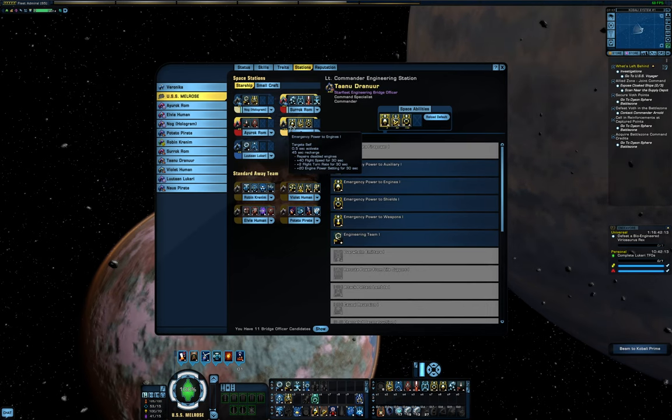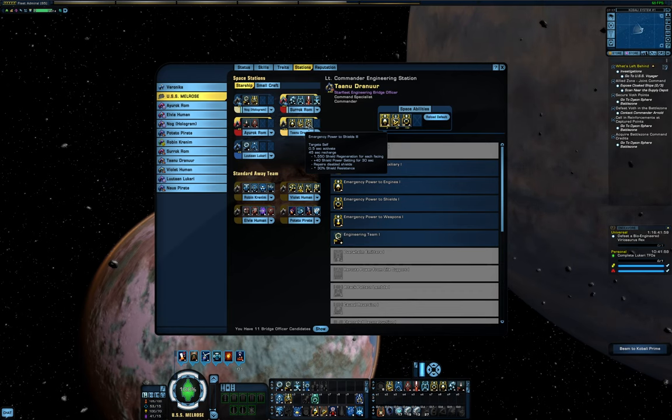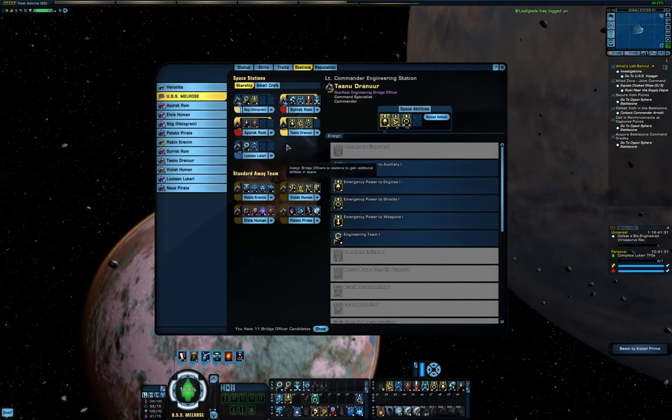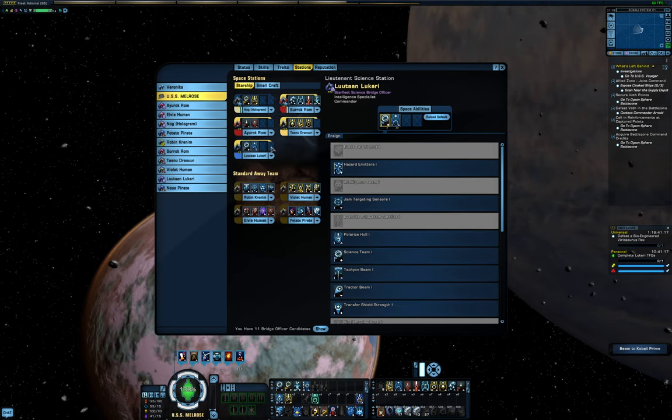In the Engineering seat, I have Emergency Power to Engines 1 cycling with Emergency Power to Shields 3. This helps keep my shields up with the added hardness, and I still have respectable speed — I'm never going to outrun a pilot Raptor, so there's no reason to run Engines 3 on this ship. Auxiliarated Dampers fills the middle spot, giving me immunity to disables like Evade Target Lock, and to repel effects like Gravity Well. Depending on the situation, I could swap this for Aux to Structural Integrity Field and use the placate duty officer to be a little harder to target.